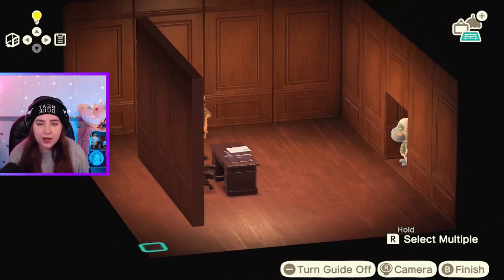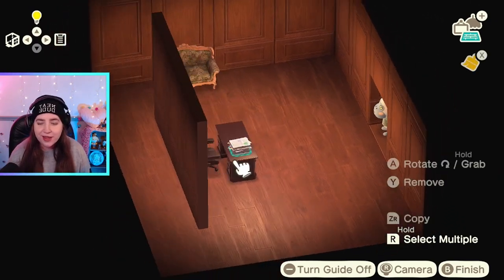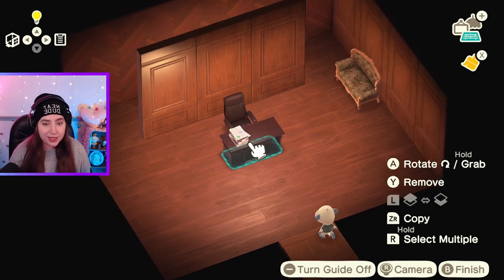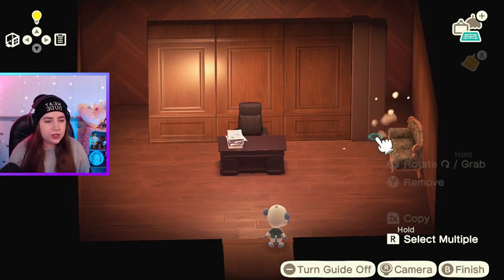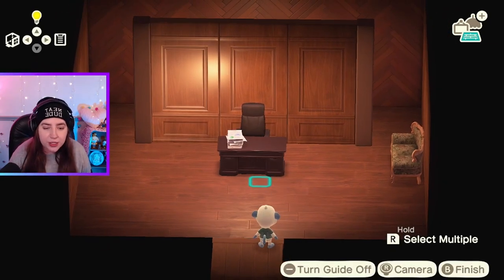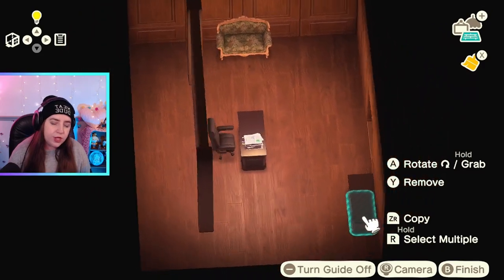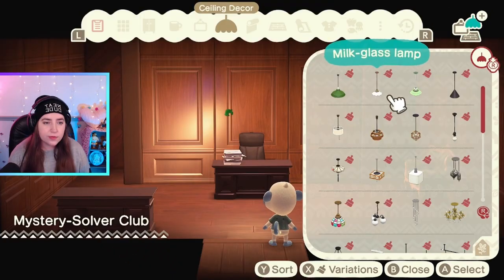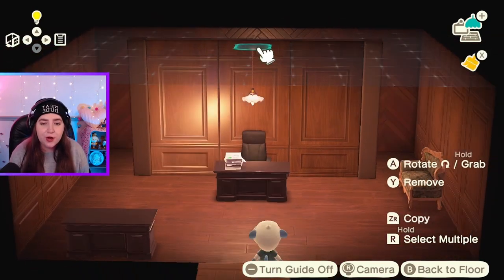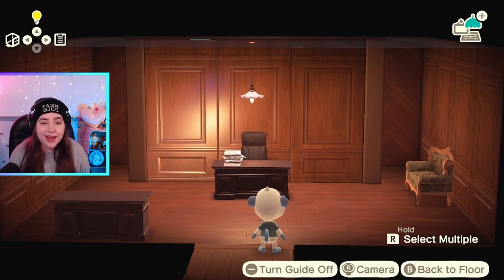Maybe back here we do like a laboratory or a research area, since they're like a detective agency — or at least that's the vibe I'm attempting to go for. I do like the dark wood actually — didn't think I would, but I do. I'm actually going to duplicate the desk as well. I kind of want like an assistant area, so I might put that there. You know what, I always gravitate towards this lamp just because it's so cute. I might do this — I feel like that looks good.